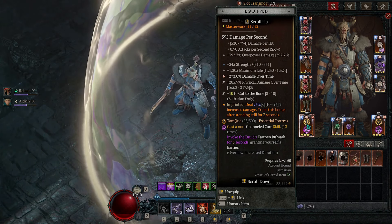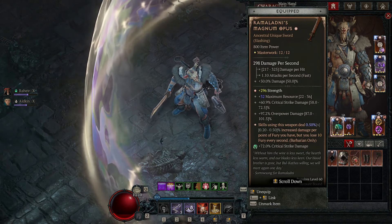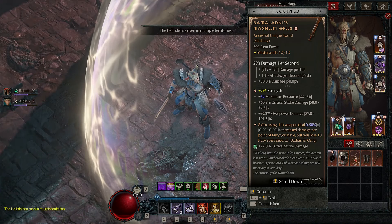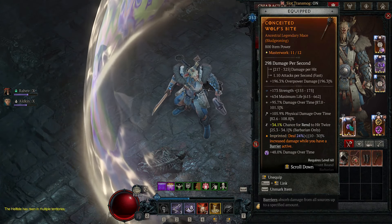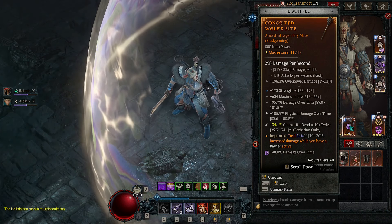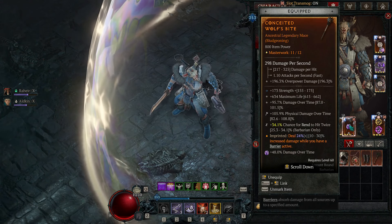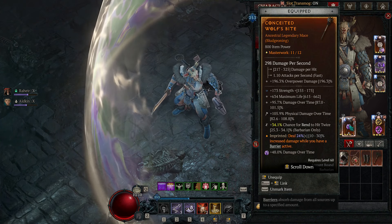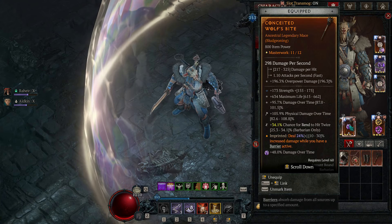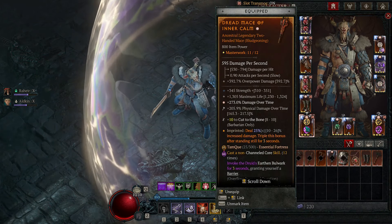For your runes you want Tam Q. Next is the Magnum Opus — if you want as much damage as possible, you must use the Magnum Opus. You want your Masterworking to hit on maximum resource and/or strength. Then we have the Conceded aspect — very important that this is a mace because we take the Wallop passive. On here you want strength, max life, damage over time, damage over time again, and Rend to hit twice. Very important to have a chance for Rend to hit twice up to as close to 100% as possible. Because we're using Conceded, that's why we use Iron Skin, and that's why we also use the Q rune that gives us a barrier.